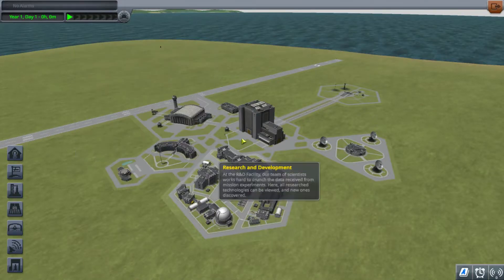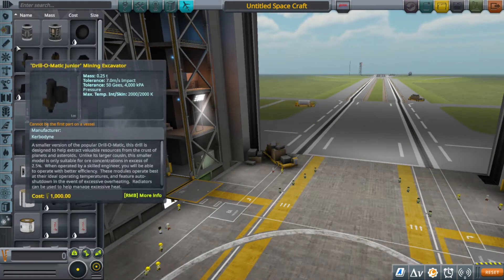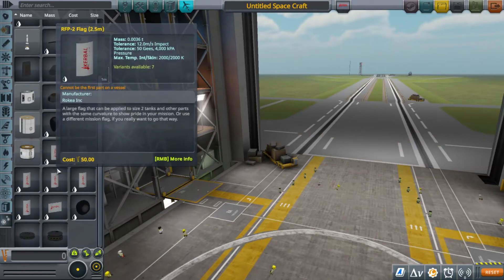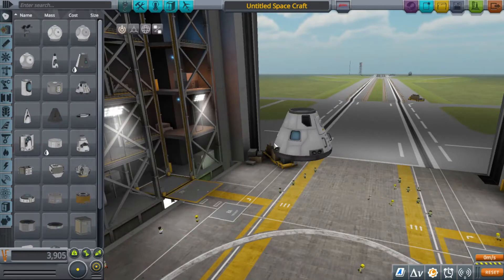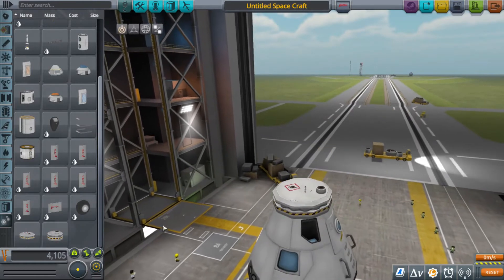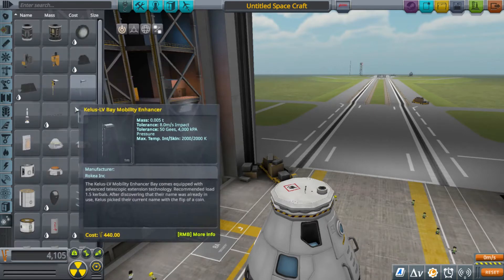Alright, first thing on the list. Let me get a command pod first, and first thing: firework launchers. KSP 1.12 introduces firework launchers to the game.